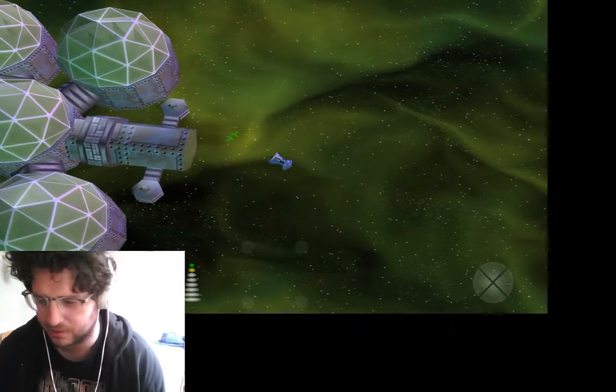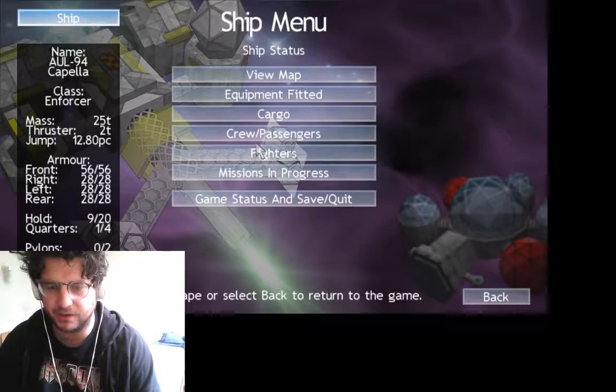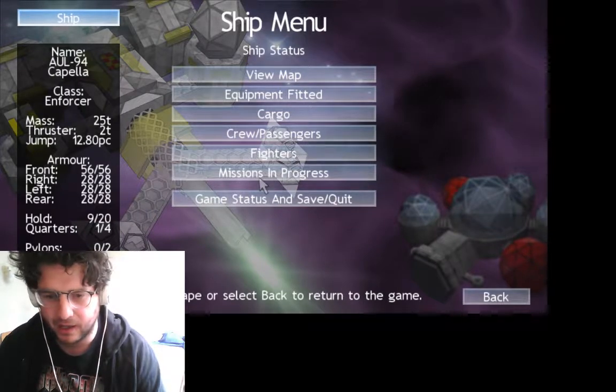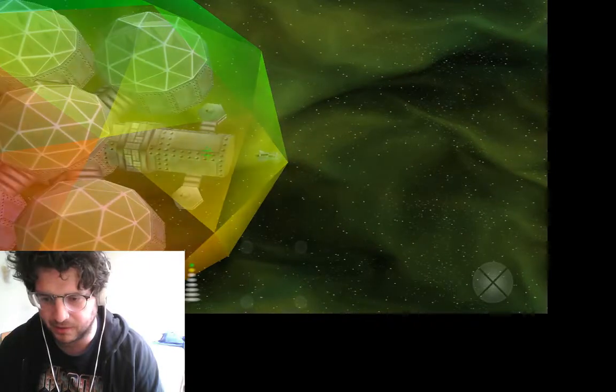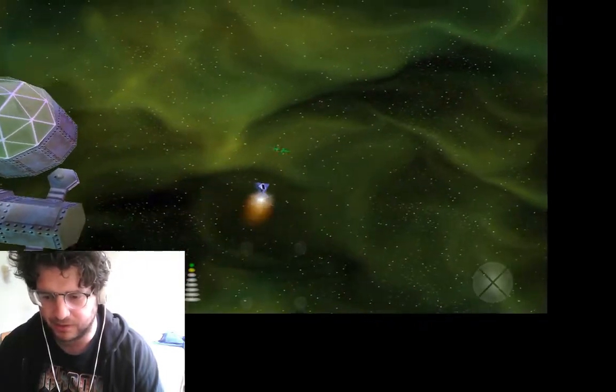Let's see what happens now. I need to look up the controls. You go into the ship menu and press Escape. Let's see what happens here — I don't want to crash or anything. Just kind of see where I can go. Let's have an explore.